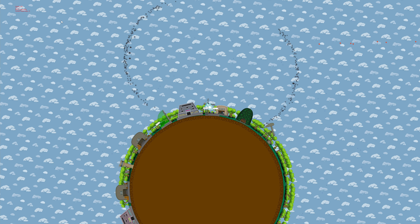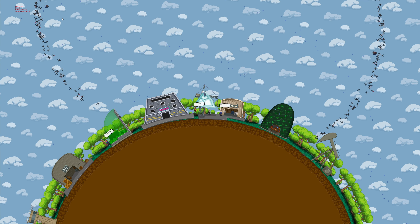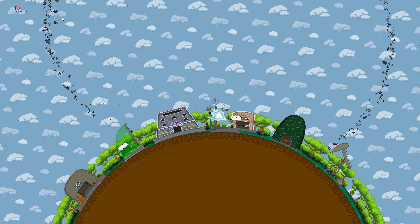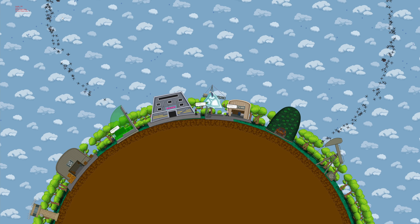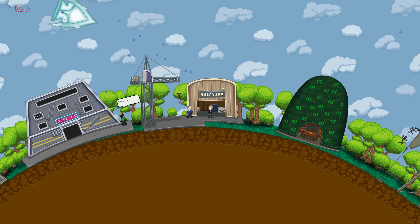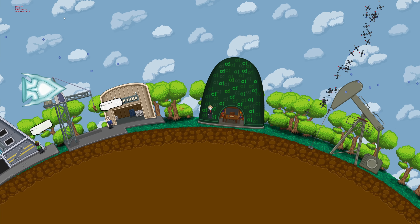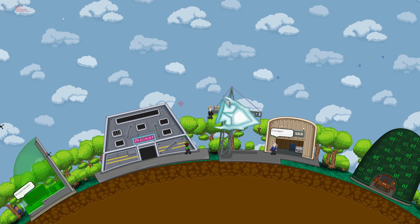I also added a ship call functionality to the shipyard. If you jump out of your ship and can't get back to it, but manage to land on a planet that has a shipyard, you can just go to the shipyard, click the call ship functionality, and it'll teleport your ship straight over with its speed set to zero.